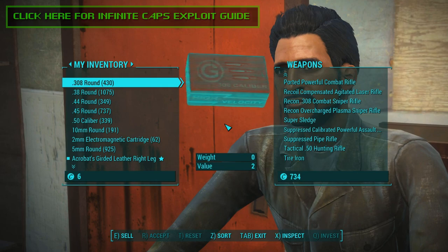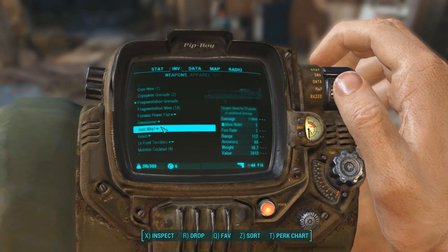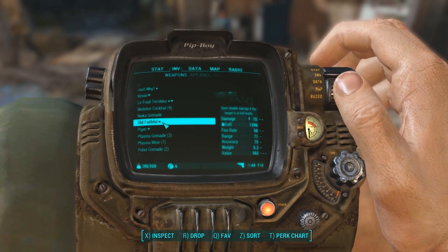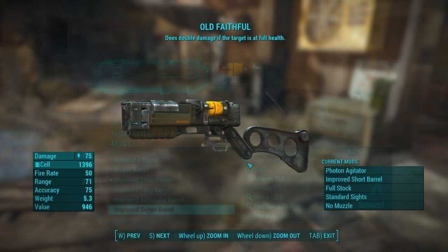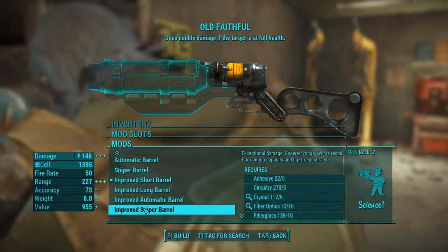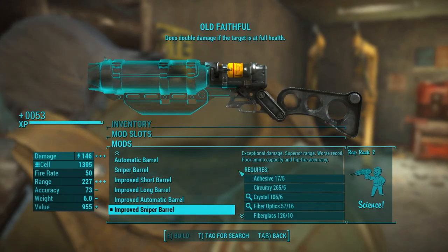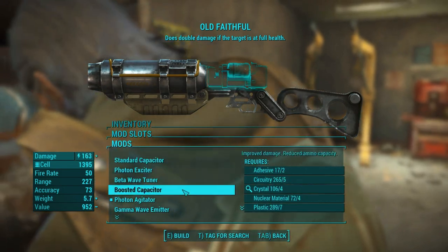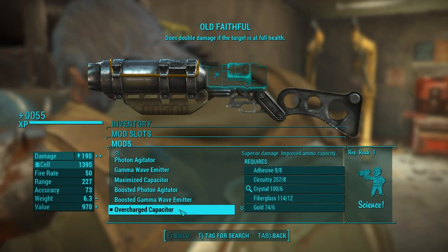Once you have the crappy laser pistol version of Old Faithful — and let's face it, a laser pistol with the Instigator's mod, more damage on monsters at full life, is not really that good — we can make this weapon very good. Head to your weapon crafting bench of choice and add the following mods: a sniper barrel, you need Science 1 for this, or an improved sniper barrel if you have Science 2. Then an overcharged capacitor which takes Science 3, but if you don't have Science 3, just use the best capacitor you can build.